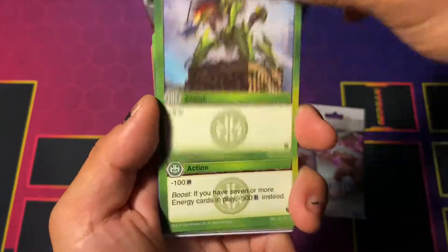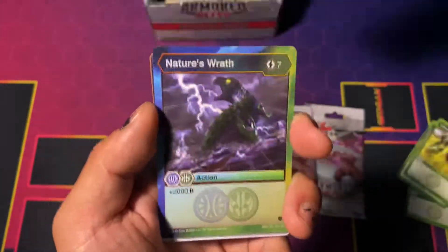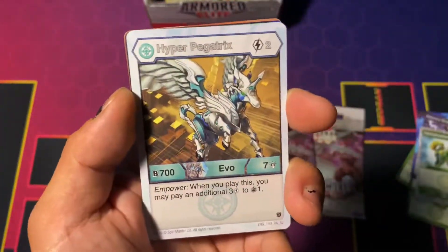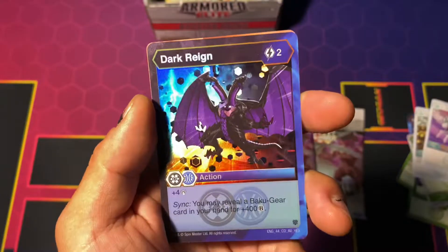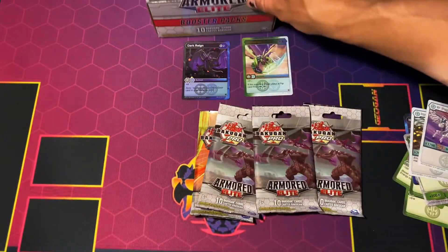Hopefully something decent. We got a Baku Bite, One Storm, Stink Deep Vines, Nature's Wrath, Venta Smashers, Hyper Pegatrix, Diamond Pegatrix Ultra. Our rare is going to be Crystallized and then our hex is going to be Dark Rain. I think I have a place for that already.